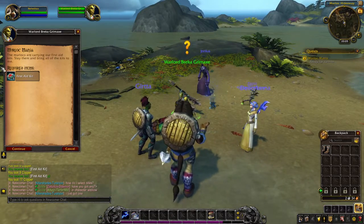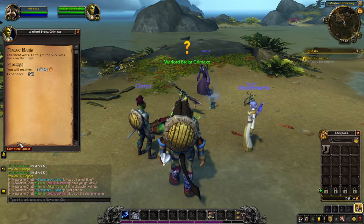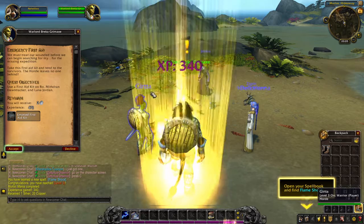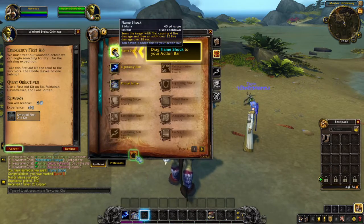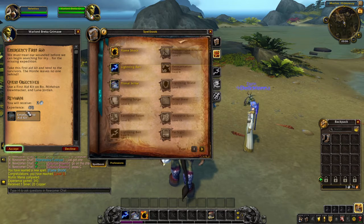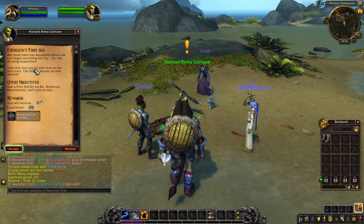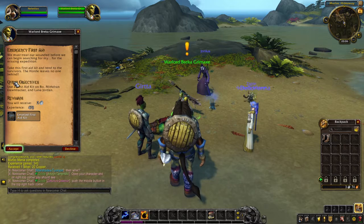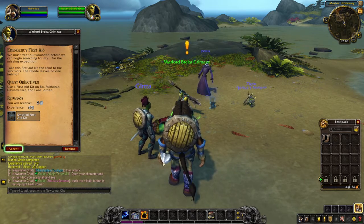There we are. Murlocs are carrying our first aid kits - slay them and bring all the kits back. Excellent work, let's get the survivors back on their feet. We leveled up again. Flameshock - sears the target on fire, that seems useful. We must treat our wounded before we can begin searching for the missing expedition. Take this first aid kit and tend to the survivors. The Horde leaves no one behind.